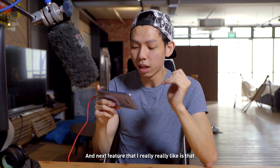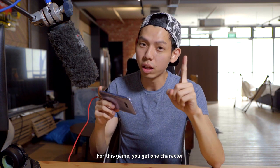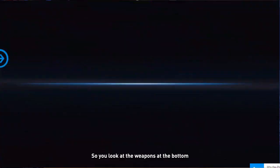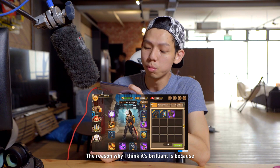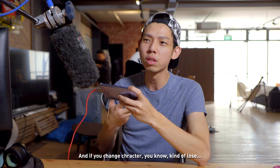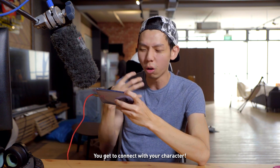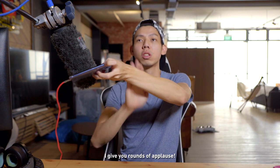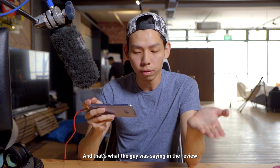The next feature I really like is that instead of characters having different skills, you get one character and you can actually change your skills by changing your weapon — which I think is brilliant. When you play a game you get connected to your character, and if you change character you lose that connection. With Tales of Thorn you get only one character, you bond with them, and you change your skills just by swapping weapons. I give it a round of applause — it's a genius thing to do, and that's exactly what the reviewer was talking about.